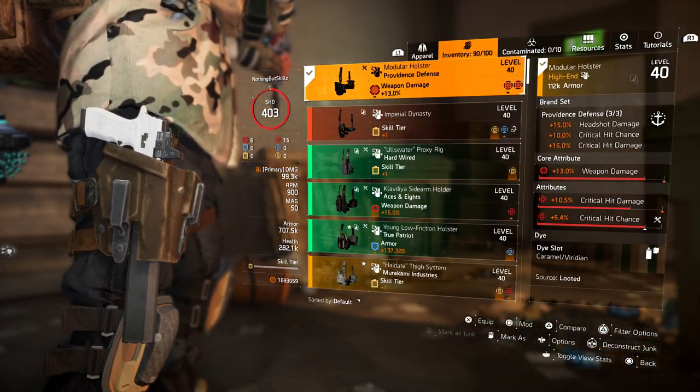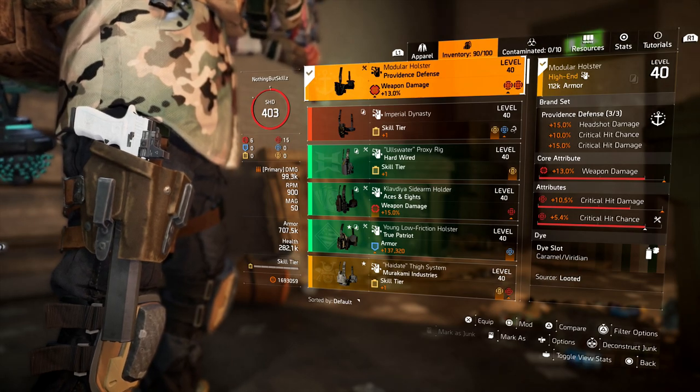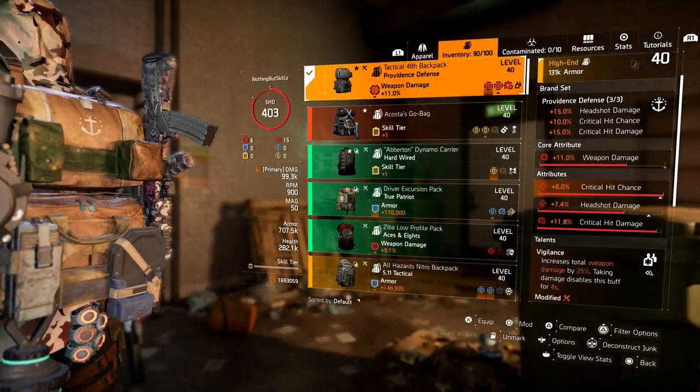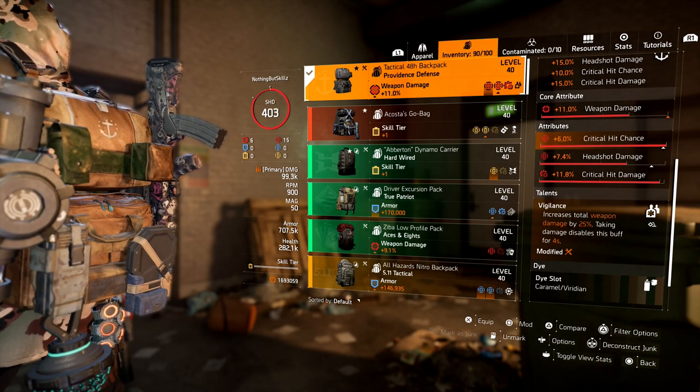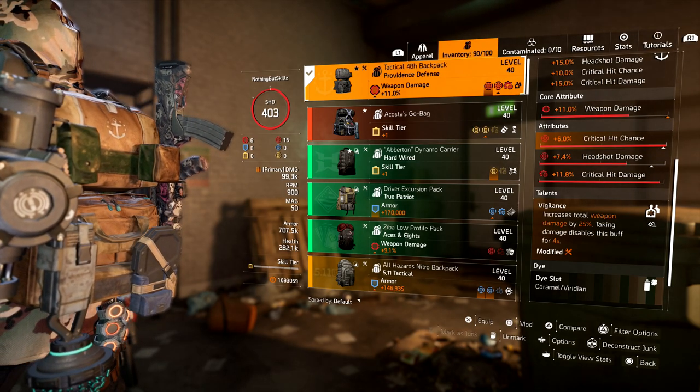For the holster we have our second piece of Providence, which gives us weapon damage, critical hit damage, and critical hit chance. For the third piece of Providence go with the backpack — that gives you the 15% critical hit damage from the three-piece bonus. The backpack talent is Vigilance, which increases total weapon damage by 25% but is disabled when you take damage. That's why I'm running this with a Crusader shield — while the shield is up I won't take damage, so Vigilance will always be active.